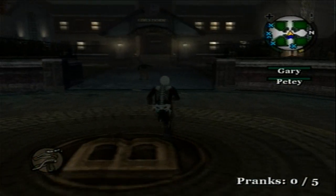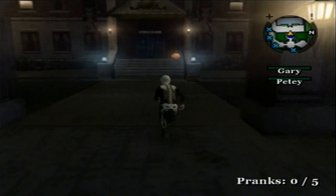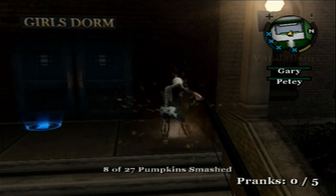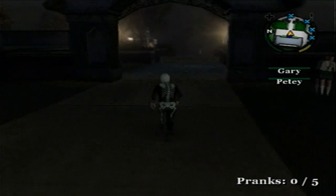Next you want to go over to the girl's dorm. Luckily there are no pumpkins inside, so we don't have to risk anything — just this one over here in the entrance.